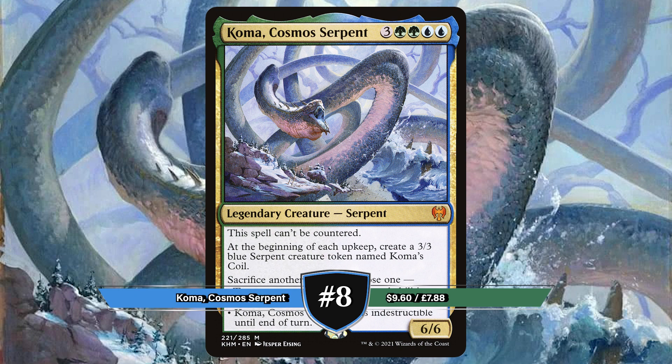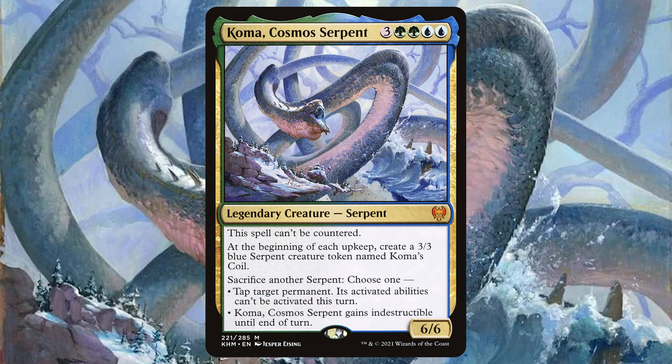Next on our list we have Coma, Cosmos Serpent. Originally printed in 2021's Kaldheim, Coma cannot be countered. At the beginning of each upkeep, create a 3/3 Serpent creature token named Coma's Coil. You can sacrifice a serpent to either tap a permanent — its activated abilities can't be activated this turn — or give Coma indestructible until end of turn.